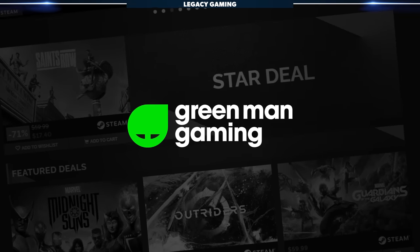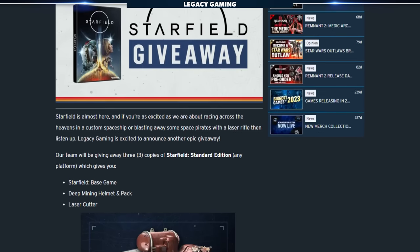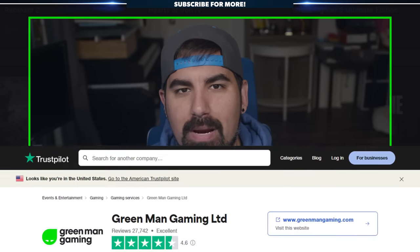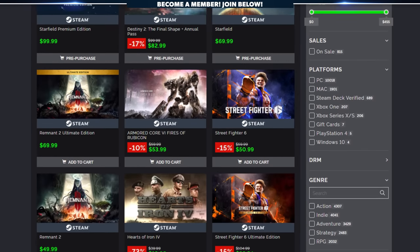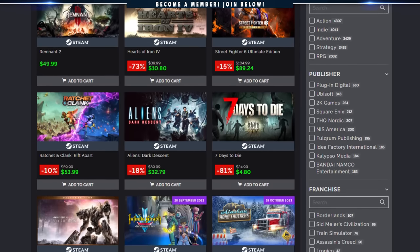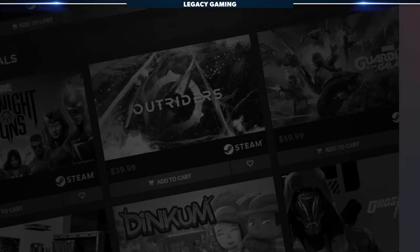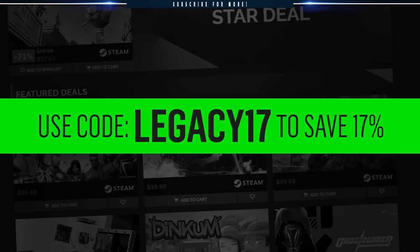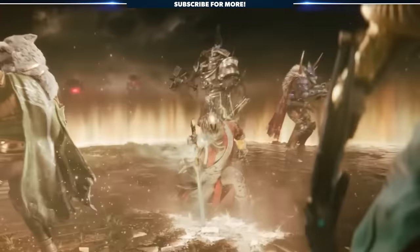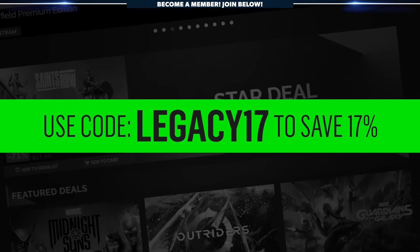Today's video was made possible thanks to Green Man Gaming, an official retailer of PC Game Keys. We're constantly giving away free games on our Discord, but you can't always win, and that's when Green Man Gaming steps up to the plate. They're absolutely legit — just check out their ratings on Trustpilot, 4.6 stars with over 27,000 reviews. I've been buying games from them for years, and with a constant stream of new releases, anything I can do to save a few bucks really helps. The team is constantly pumping out deals for some of the biggest upcoming titles. Right now, hop on greenmangaming.com and use the code LEGACY17 to save 17% on games like Lies of P, Mortal Kombat 1, Destiny 2 The Final Shape, and Starfield. That's LEGACY17 to save 17% on your next purchase.